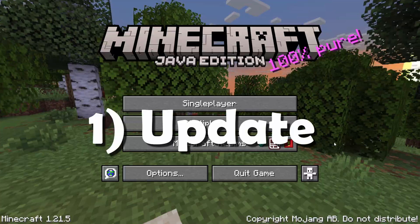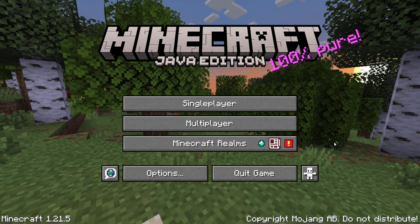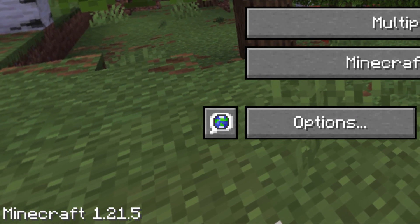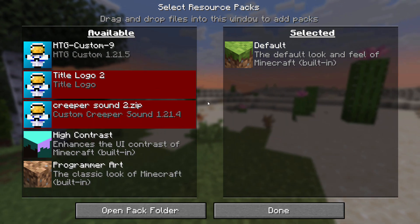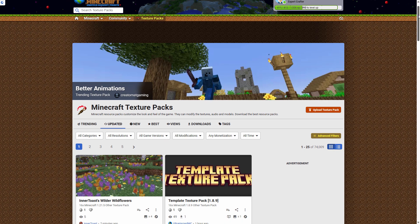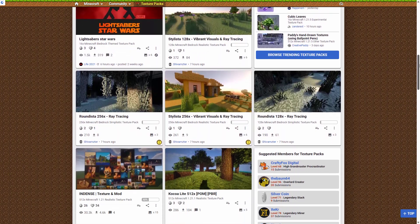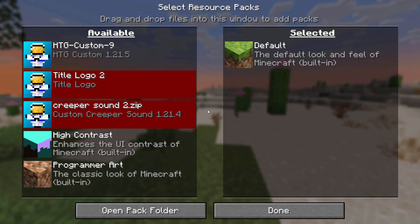First thing: update Minecraft. If you're playing some ancient version from 1995, update. Make sure your packs match your Minecraft version. You'll see your Minecraft version right down here on the left-hand side. And next, update your resource pack. Easy to see out-of-date packs — if they're in red, they're probably out-of-date. Go and re-download the pack to the latest version. If the creator of the pack doesn't have a new version, then find a different pack.